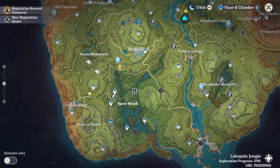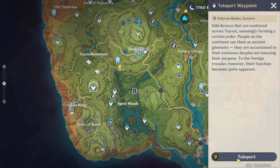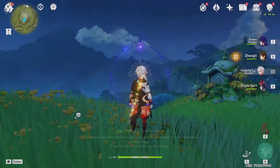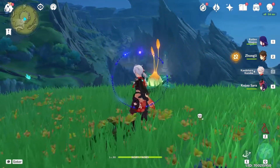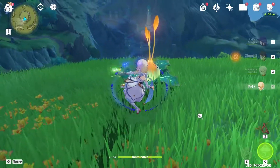So first, let's teleport to this waypoint. Then let's come over here and use a dendro character to activate this.